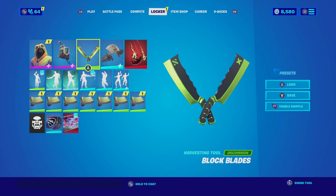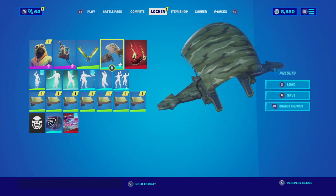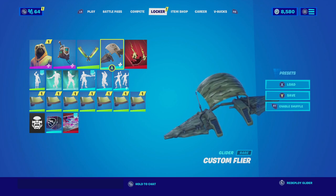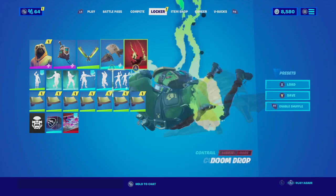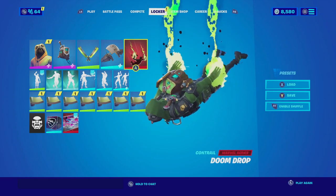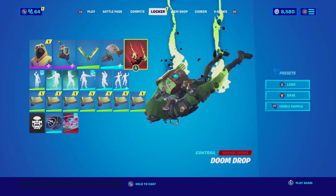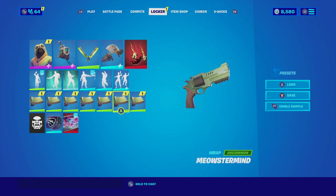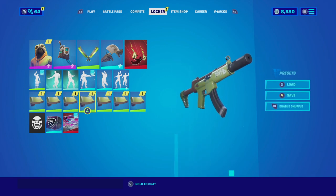I went through all my harvesting tools and the Block Blades was the only one that actually fit that criteria. The harvesting tools match really well with the sword of the backbling. He does go with the glider the Custom Flyer with the green edit style, and it fits very well with the military skin that Doggo is. He didn't mention any contrail so I'm going with the Boom Drop — it has that arcane power on his hand that looks very cool and it is green. For the wrap he goes with the Meowster Mine, which has a green color scheme for a wrap and matches really well. Let's check out this combo.